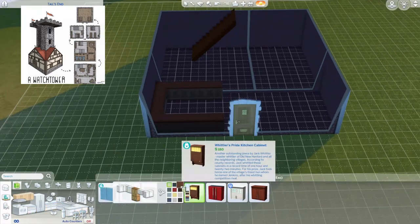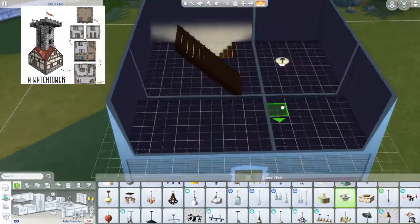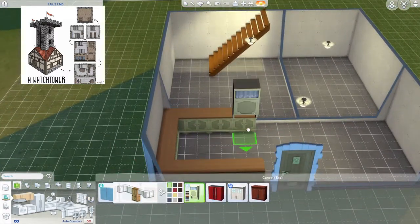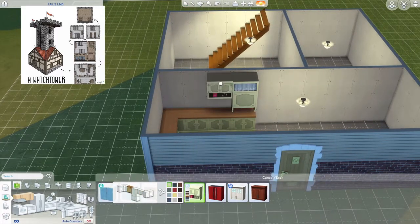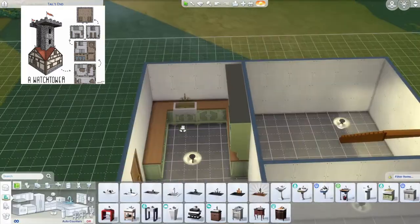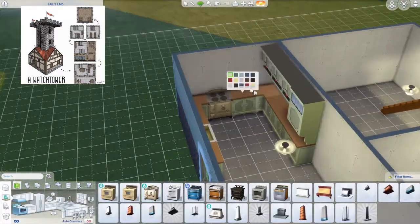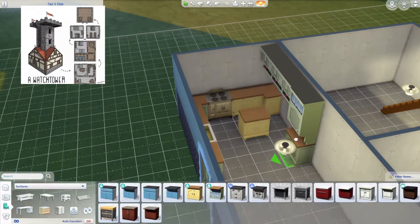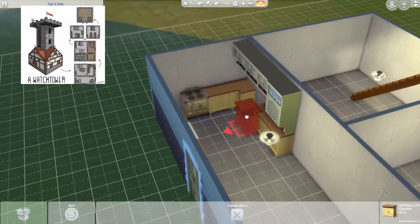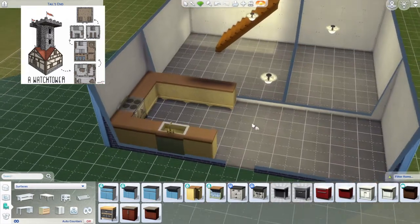After basic wall placing I do change things up, because originally it's a watchtower - you don't really have a watchtower in regular Sims 4, though there's obviously the medieval Sims. I use yellow rather than the traditional green, though I think I used some yellow in my other build too - at least I'm trying to use different colors.